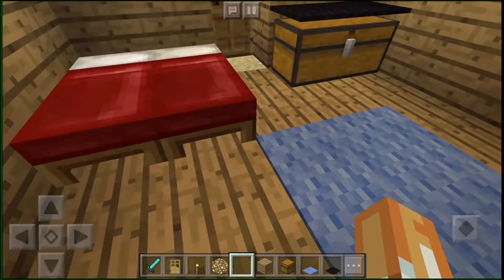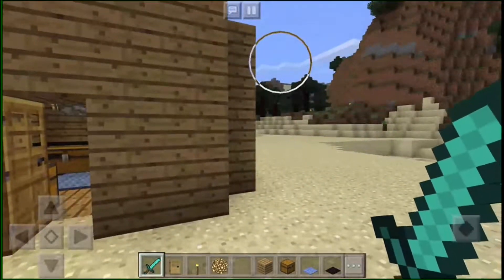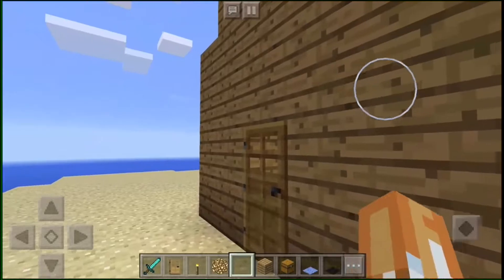So this is the house we have made and we hope you like the house. That's my friend's house over there and this is my house.